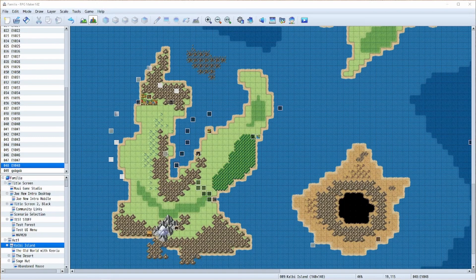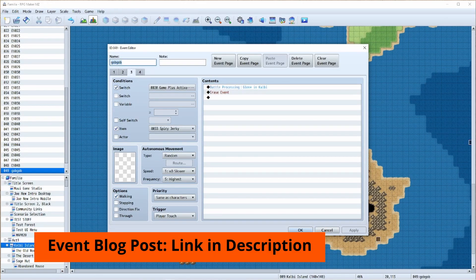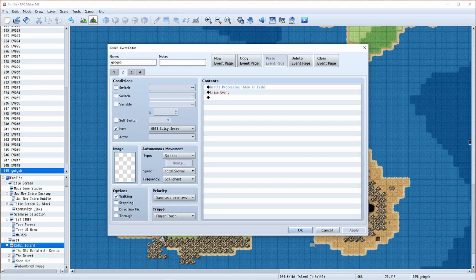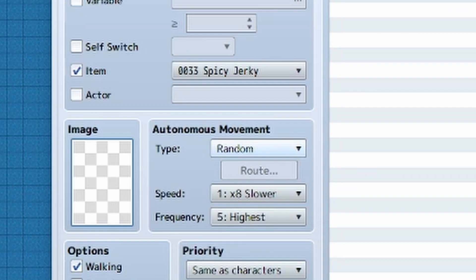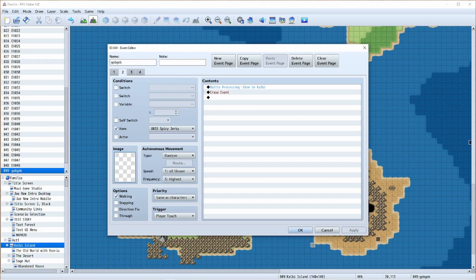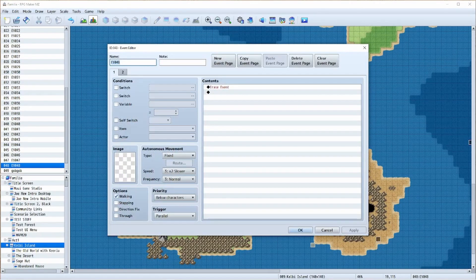This functionality is built off of two events and it also requires you to have a specific item. This is the event that becomes the goblin. I have another event that changes the image here to be the goblin's image. But if you don't have the conditions met — which is to have this item called spicy jerky — I do this as a separate event because I want to allow it to have a random movement. I also want it to be triggered on player touch, which is why I have a separate event that moves and positions this event.